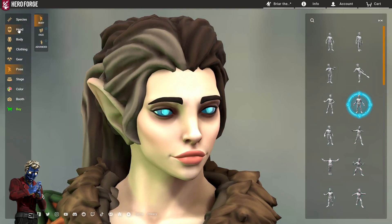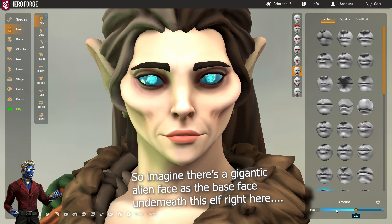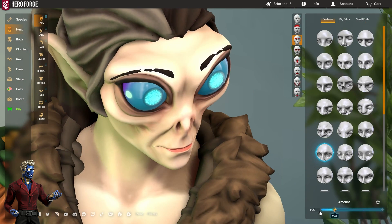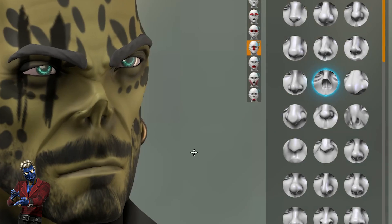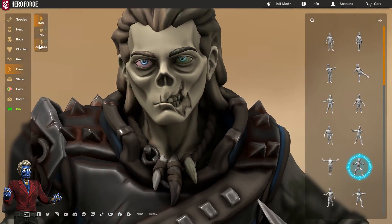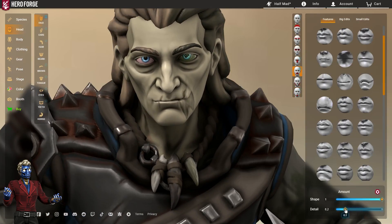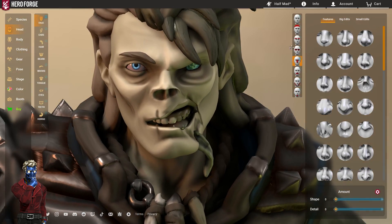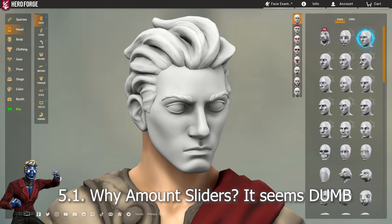Those of you who are clever might already be realizing how this can be exploited — since reducing the slider reverts features toward whatever you initially chose as the main face, you can get halfway versions of some really extreme stuff. For example, the Githyanki nose I made in the D&D video was an undead missing nose twisted halfway back into a human nose. I also created a rotting-looking scar face by twisting features back towards an undead cheekbone as the main face, resulting in a scarred, damaged-looking face.